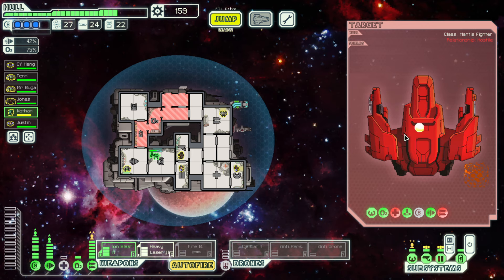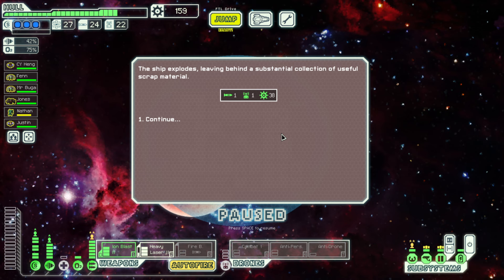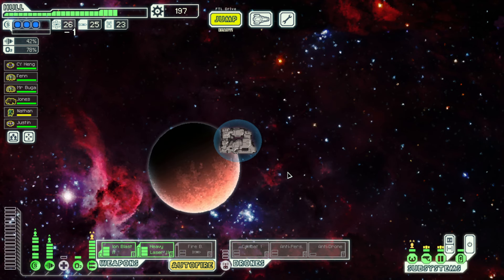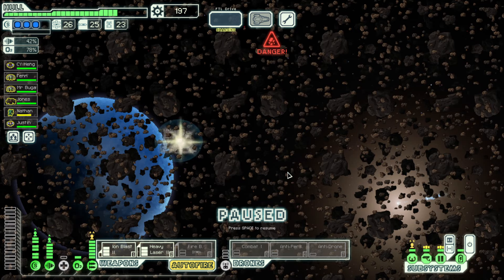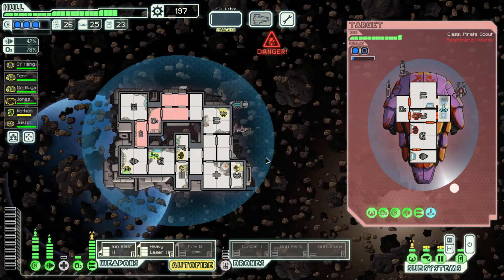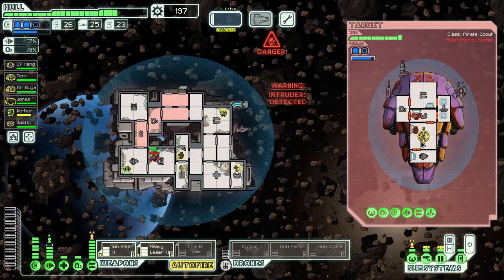I didn't mean to fire that — I was hoping we could kill them differently. I wonder if we maybe didn't destroy the ship, just killed the crew — could we have gotten something out of that? Because of the whole 'covered in rock parts' thing, maybe there's a rock crew member in stasis or something. I teleported in immediately.